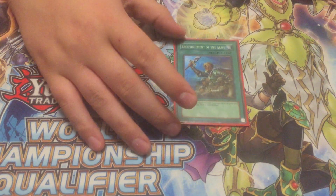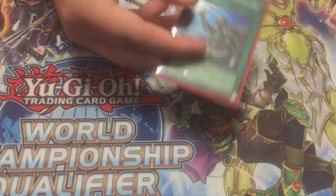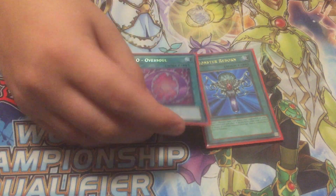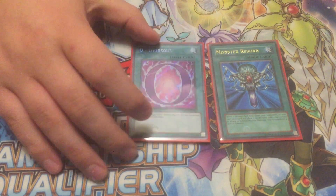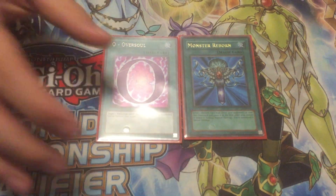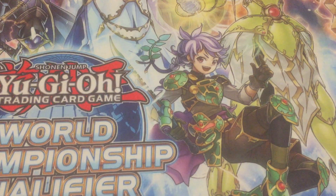One Reinforcement of the Army. You have so many targets — your only Neospatian that's a ROTA target is Aqua Dolphin, but you pretty much always have something to go into. One Monster Reborn — you're almost always using this to bring back Elemental Hero Neos. One Oversoul — this literally just brings back an Elemental Hero normal monster from the graveyard, which is pretty much just Neos in this deck. This is basically either going to get you into your fusion play or let you use Neos as a big beatstick.